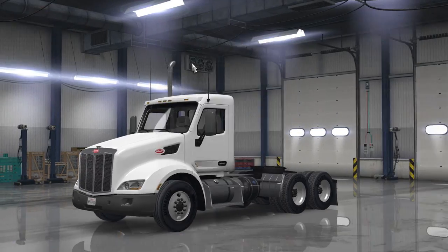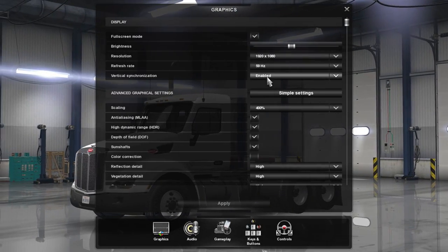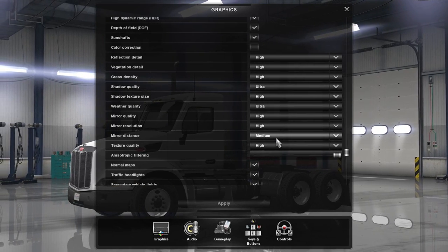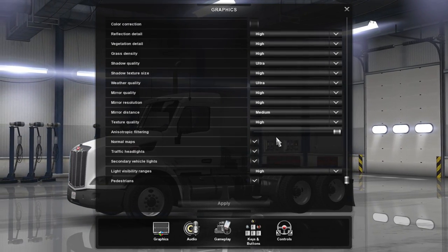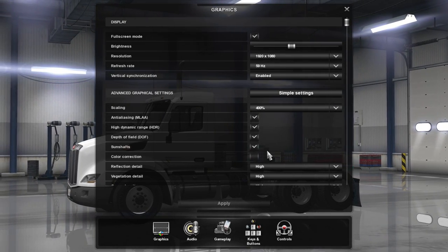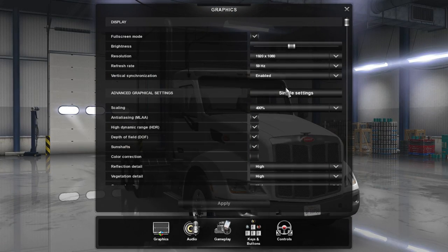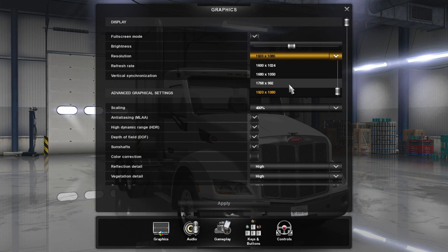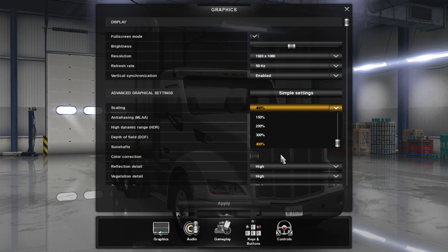Everybody wants to see what graphic settings I run — so I'll show you. I run it completely maxed out — everything. Mirrors I keep on medium just because they're another thing to render and having those on ultra really takes away a lot of your frames. Resolution on the highest setting, scaling on the highest. It would be cool if they added 500 percent scaling for this game.